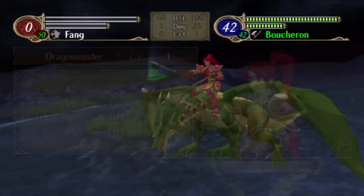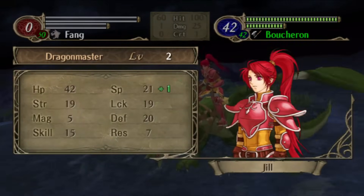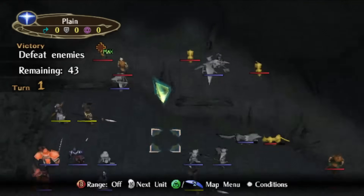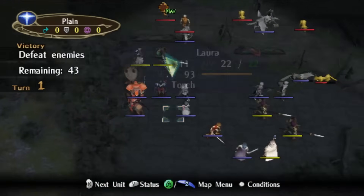Lara and Micaiah are working overtime trying to heal up the rest of the squad. So being able to get a kill without being countered is very, very nice. And if that's not enough, 3-6 has one other treat for Leonardo — the Brave Bow.